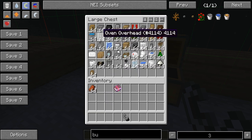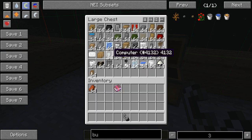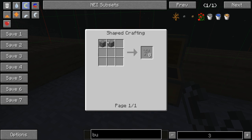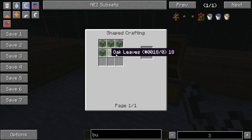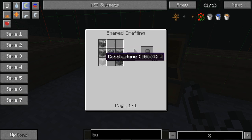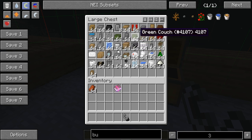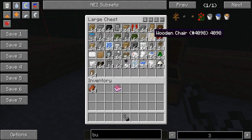For the oven overhead, you need four iron and a glowstone. For the stone path, you need two cobblestone and it gives you eight. For the oak hedges, it's just six oak leaves. For the stone chairs, it's cobblestone like that. For the green couch, it's green wool. For the blinds, it's sticks all around.